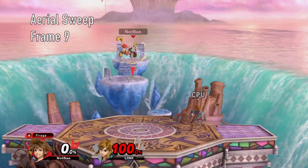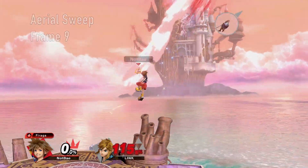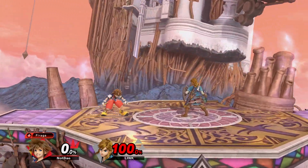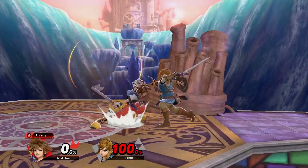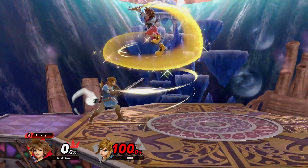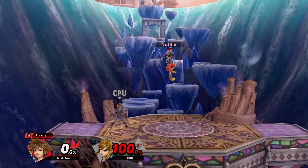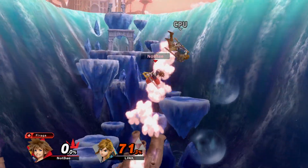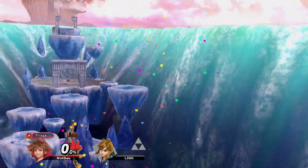Aerial Sweep is Sora's other main recovery tool and is similar in animation to Link's spin attack. However, Sora will rise regardless of being used on the ground or in the air. Outside of recovery, it's an effective out-of-shield option that can kill at high percents. It will only hit in front of Sora at the start, meaning a B-reverse is necessary to punish cross-ups. And as seen throughout the video, it can finish combos to kill off the top.